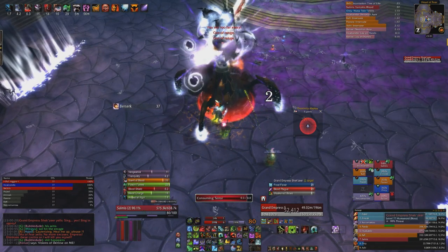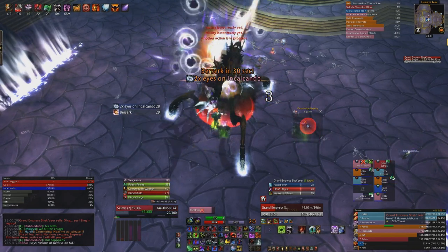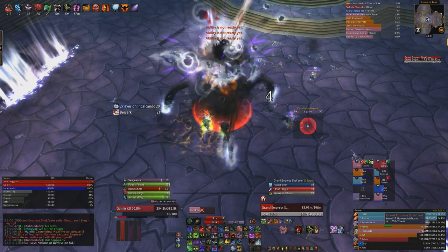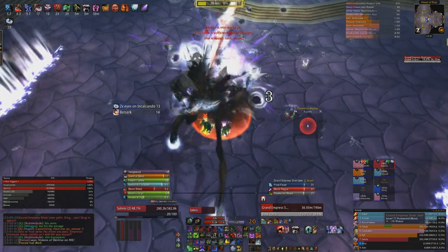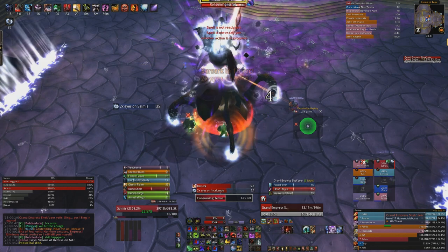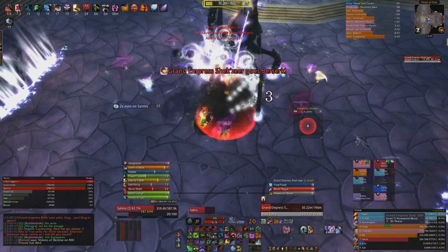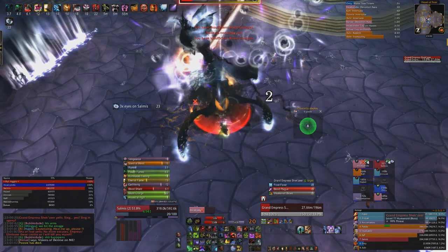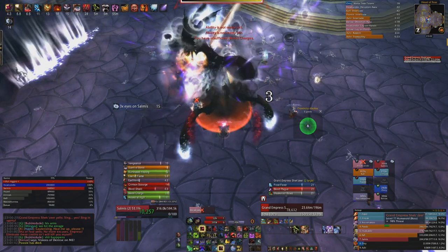There's also a debuff placed on random players called Vision of Demise — after four seconds you deal damage to all players within eight yards every second for 20 seconds, and you're feared for the full duration. If you have this debuff, either stack with other affected players and mass dispel after the initial four seconds, or use individual dispels. A simple approach is to have the two affected players run to the left or right of the group, mass dispel quickly, and they'll return to the raid — very simple to counter.